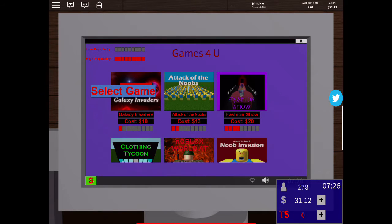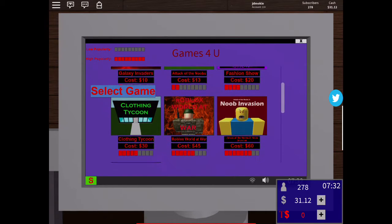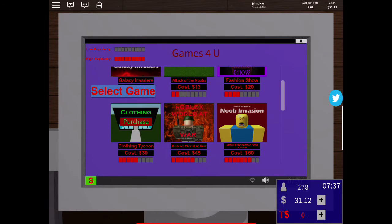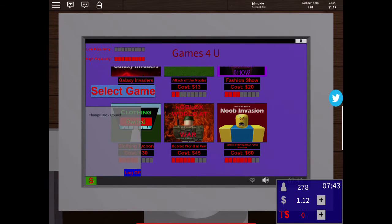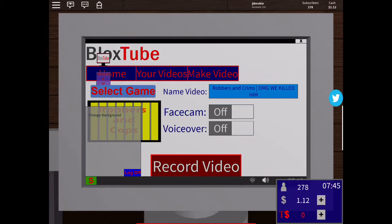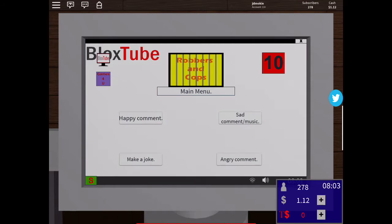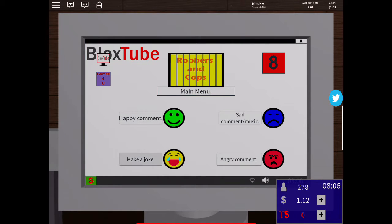Now I have to make up a random title for it and get out of this page. Hope it saves what I put. Let's turn the face camera and voice over on — it did save! Let's click on the video. Main menu — let's make a joke. 'You become a cop, gets captured.'